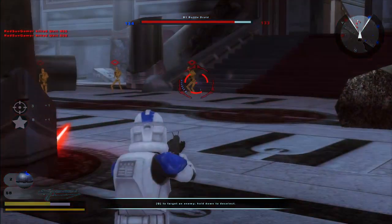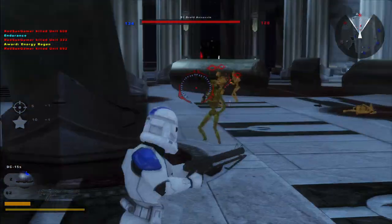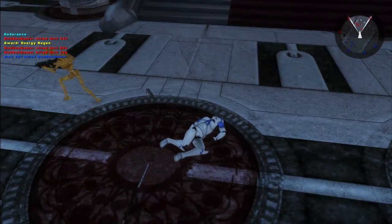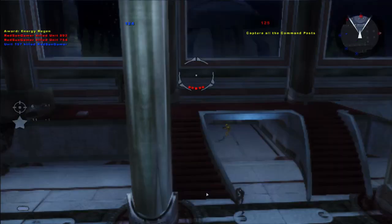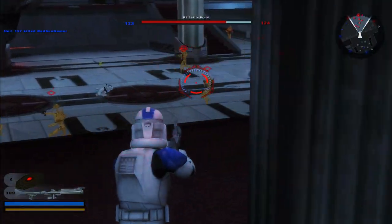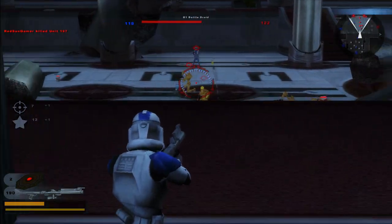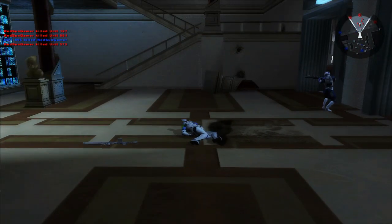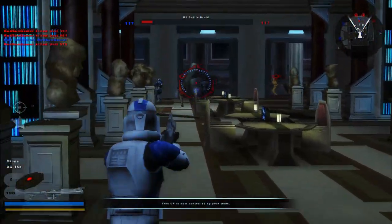We're starting out slow — 501st on the Jedi Temple. This is amazing — oh okay, I'm dead. All right, time to be the heavy trooper. We have to secure the Jedi Temple, cannot disappoint General Skywalker. Nice — oh, that's a Commander Droid.